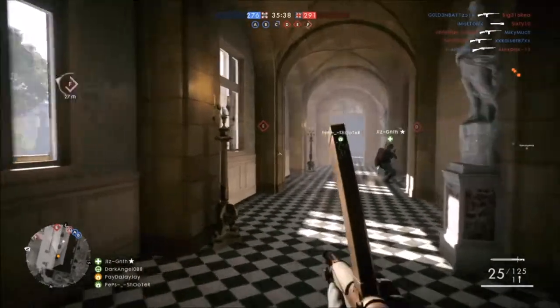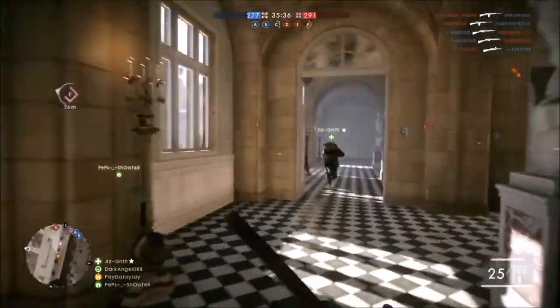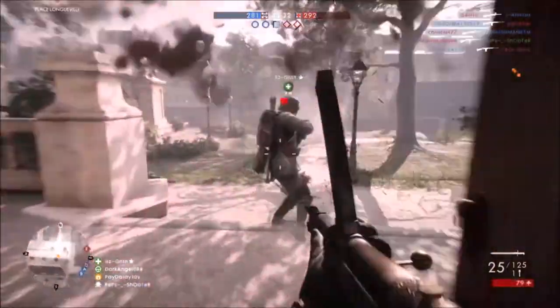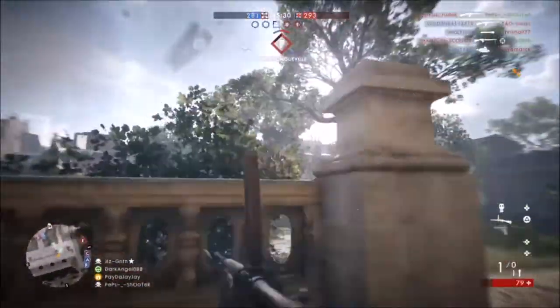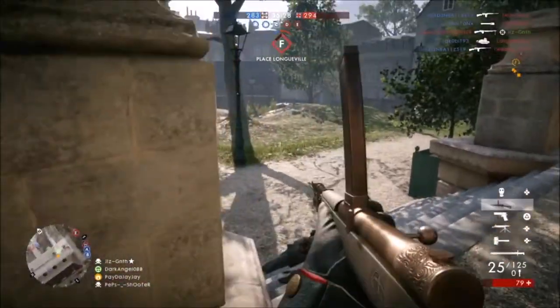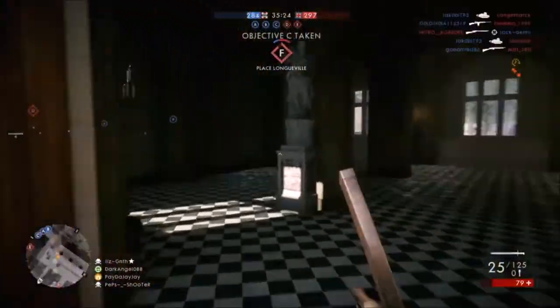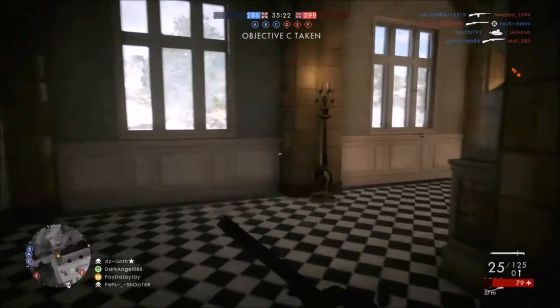For today's episode we are going to be taking a look at the Assault class, an extremely powerful class when in the right hands. The Assault class has replaced the Engineer and has access to anti-tank weaponry, SMGs, and shotguns. This class is mainly suited towards close corner engagements because the SMGs and shotguns aren't quite effective at range.